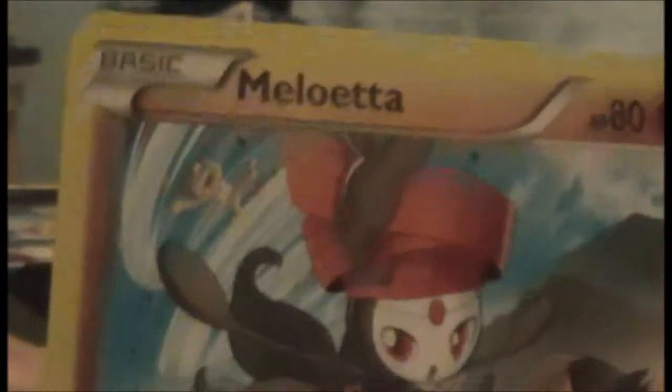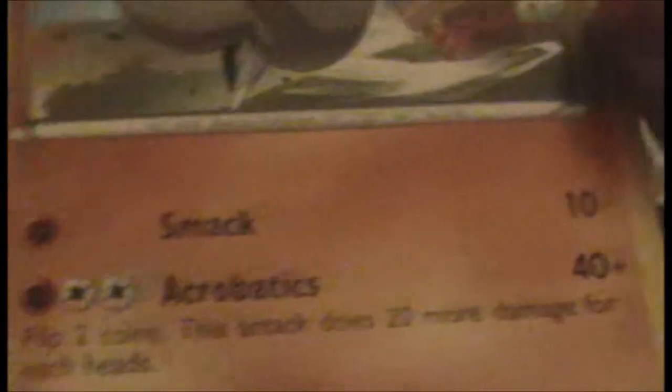And also, with this, comes a Meloetta card — one of two. I'm not sure what the other one is. However, this is the Pirouette form, or whatever you want to call it. This is the form that it can turn into if you take it to a certain city. That is a promo card too, so that comes with two promo cards. That's pretty cool — you can add to your promo collection.